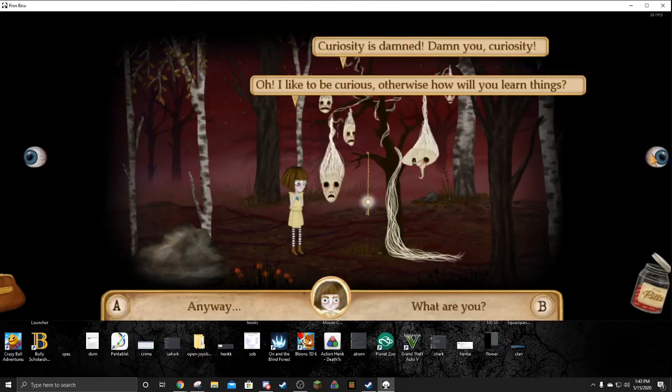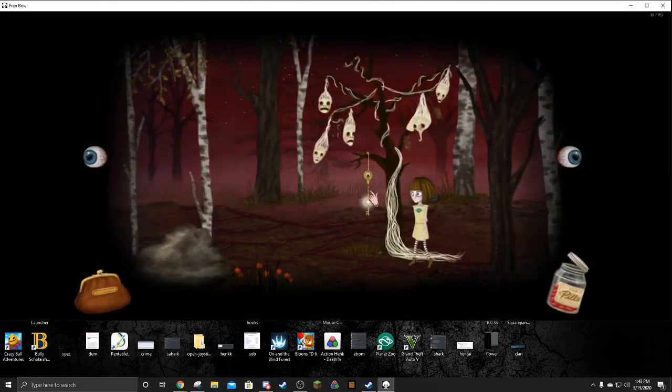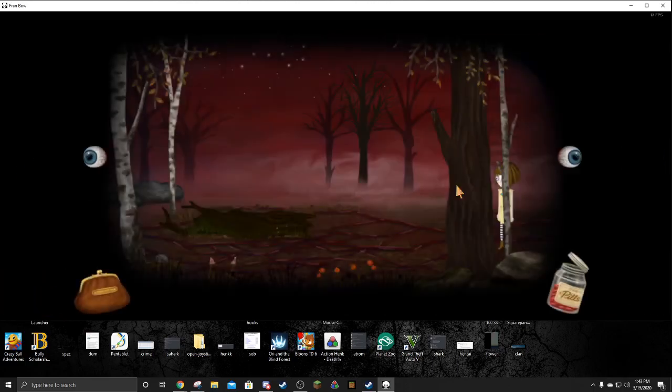This allows the right eye to constantly be on screen at all times with just a tiny gap. With this, you can input on it, which will let you skip certain sections of the game.